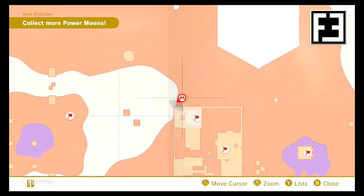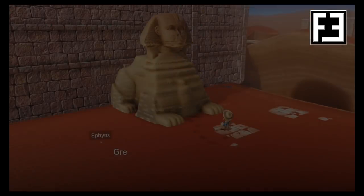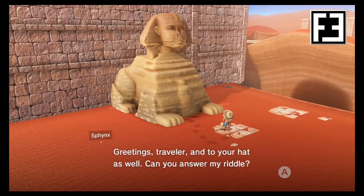So let's get started. In the Sand Canyon, starting from the Tostarada Ruins Round Tower checkpoint, we'll find our first Sphinx down below on the ground.